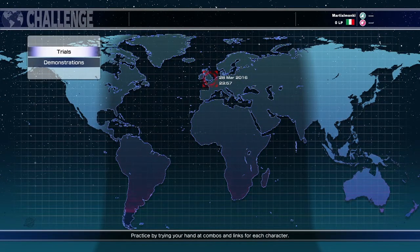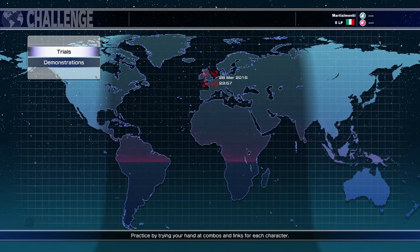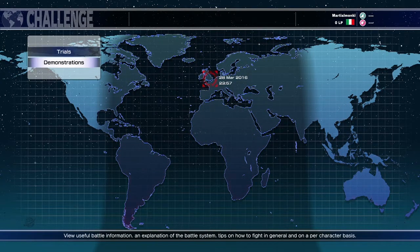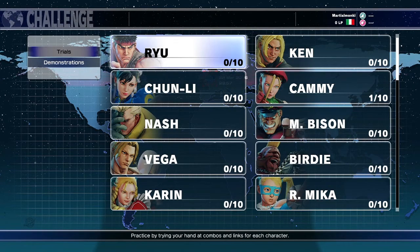You've got demonstration mode, which will show you how to pull off combos, or there's trials mode where you can play the combos yourself. You can also view useful battle information, explanation of the battle system, and tips on how to fight both in general and on a per-character basis. That's good for beginners such as myself, but even trials mode is good for beginners.